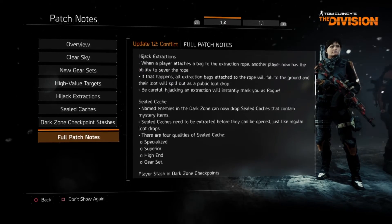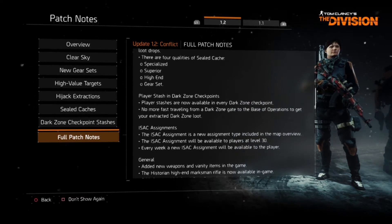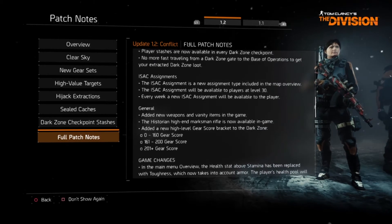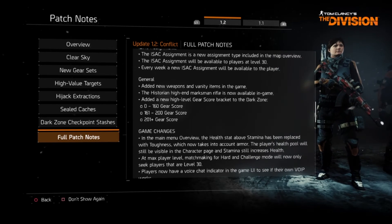It's important to notice that there are four qualities of sealed cache, and one of them is Gear Set. So this may be a clue as to how to get one of the new gear sets. There are new added weapons and vanity items in the game. Specifically, the Historian, a high end marksman rifle, is now available in the game.